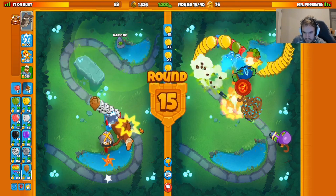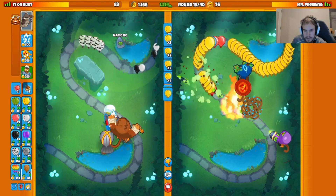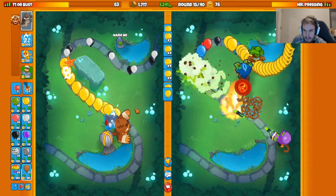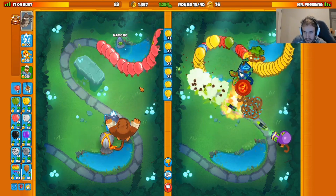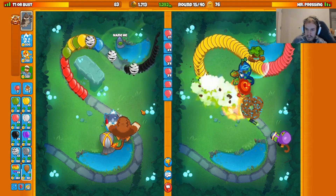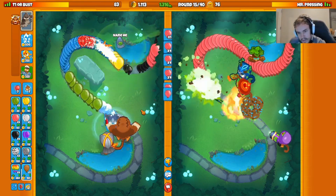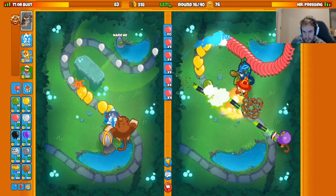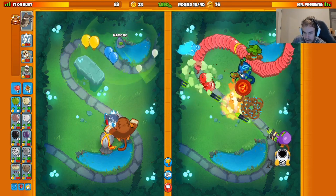Oh my gosh, he is going in with the ceramics — the amount of space ceramics this man just sent is absurd. I think I'm fine boosting the first rush because if he re-rushes, I'll just use Pat's tier three ability with ice shards and defend. So I think I'm safe boosting that first rush against an all-out re-rush.